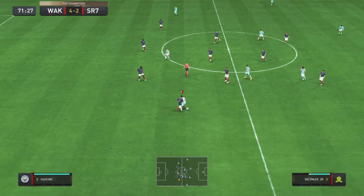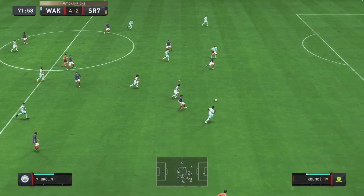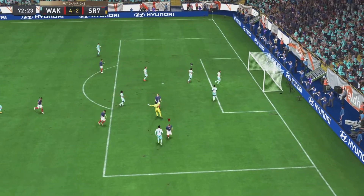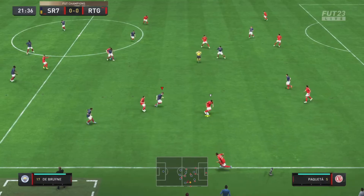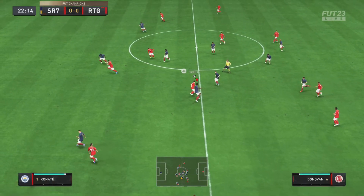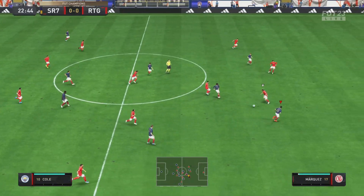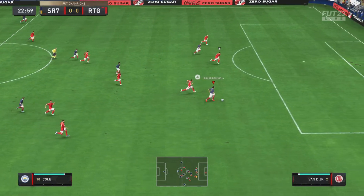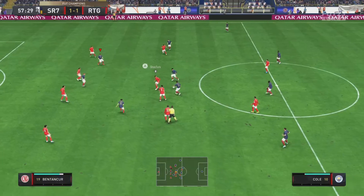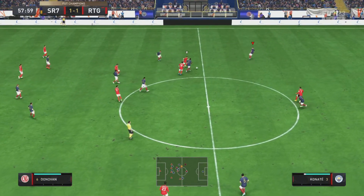All of a sudden that consolation is no longer looking like a consolation — we can win this game, we're back into it. Joe Cole finds Brolin, we go for the chip shot and put it in the back of the net: 4-3 in literally seconds, almost generating a comeback. We win the ball with Konate, play it into Best, through to Joe Cole, who is through on goal — across the keeper and he buries it.